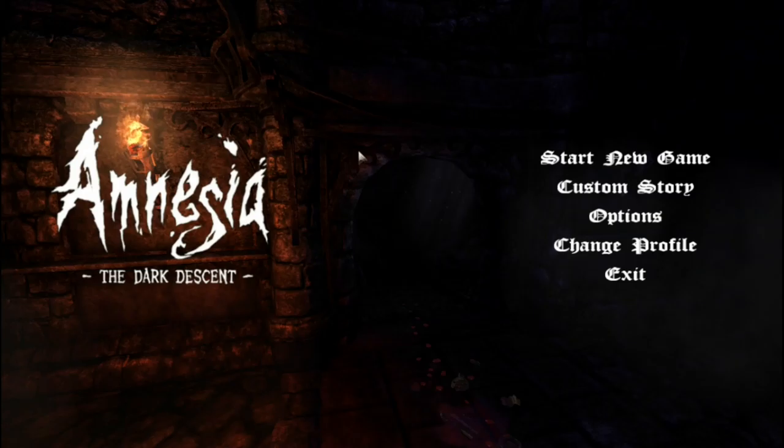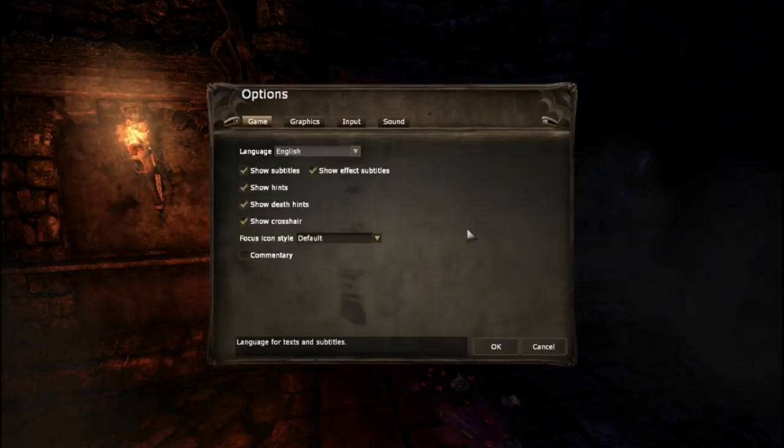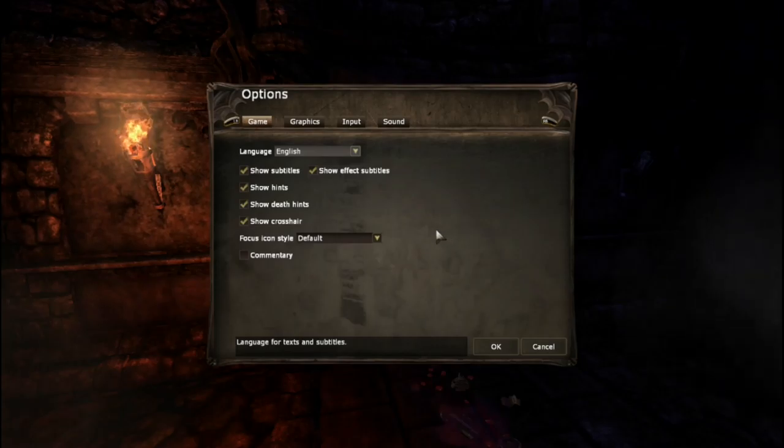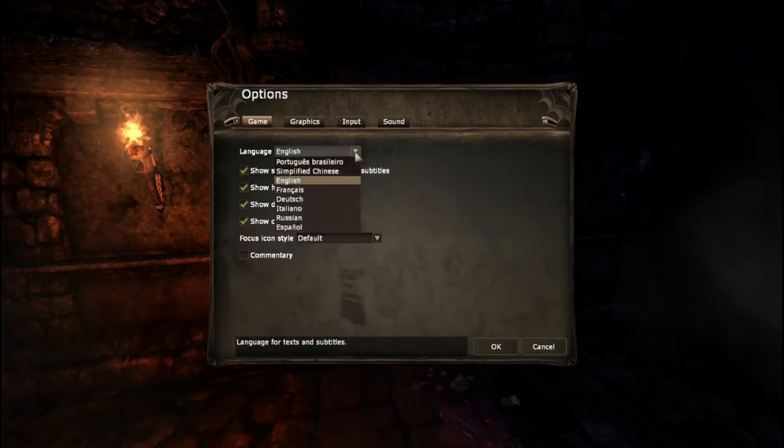This is the main menu. It starts like most horror games — when you first load it up, gamma settings and everything. It also tells you don't worry about saving; the game will do that, and you can exit and save when you want to.